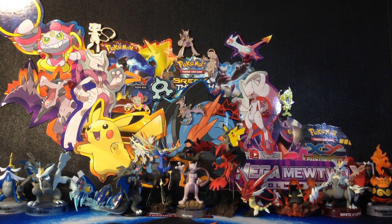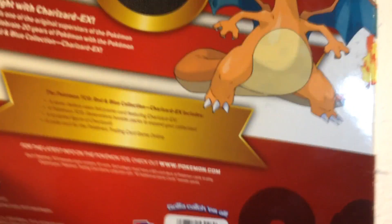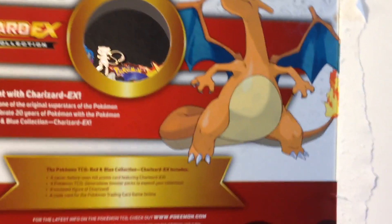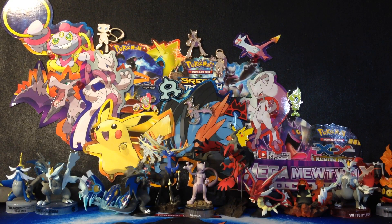I want to take a good close look at this Charizard figure and this awesome full art Charizard EX promo. There's something weird about this figure — I'll show it to you once we get a nice close-up of it. I think it's a weird detail. I don't know if you guys care to see the back of the box. That Charizard's kind of sweet — maybe I could cut that out for the background.